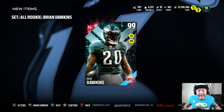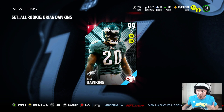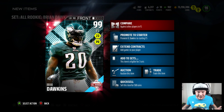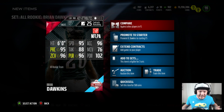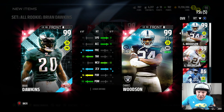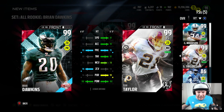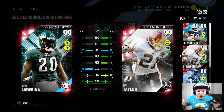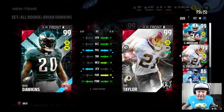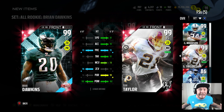We're going to get 10,000 coins and a 99 overall free safety. The thing I like about Brian Dawkins is he's got zone deep and pass rush, which are both of my chemistries. We can go ahead and check him out — definitely a badass-looking card worth saving onto. 95 speed, 96 acceleration. But if you compare him to Charles Woodson, he's faster, he's taller. Brian Dawkins is only six feet tall. And then look at him compared to Sean Taylor — to me personally, it's a no-brainer to use Sean Taylor. He's got 96 zone compared to 94, and he's got that play recognition, block shedding, and hip power. I don't know what to do — it's going to be up to you guys.